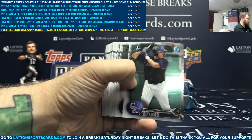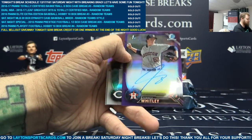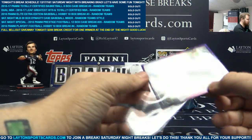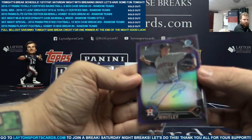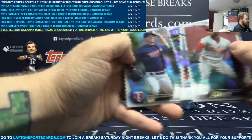Paper. Chrome. Fantasy Impact Will Craig. Purple Refractor Auto Forrest Whitley to $250. Not bad. Refractors on the back.